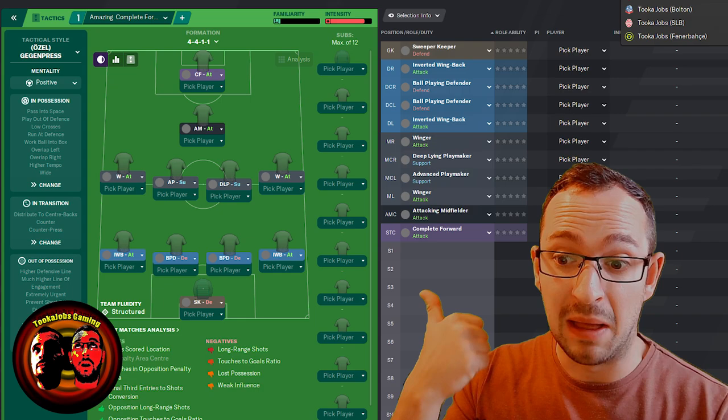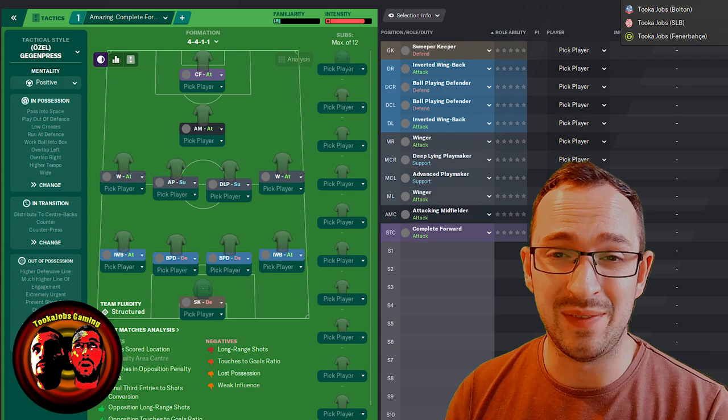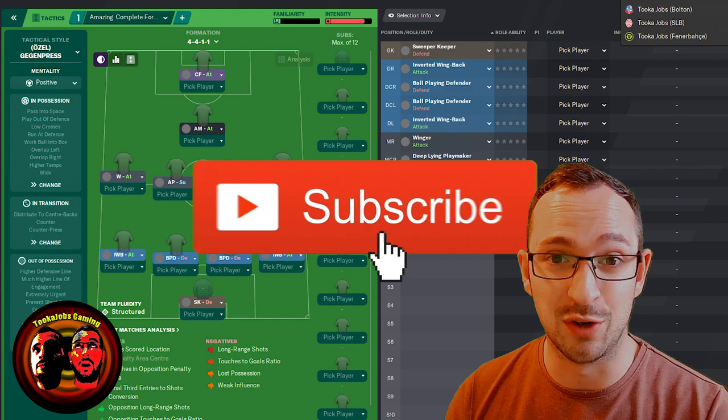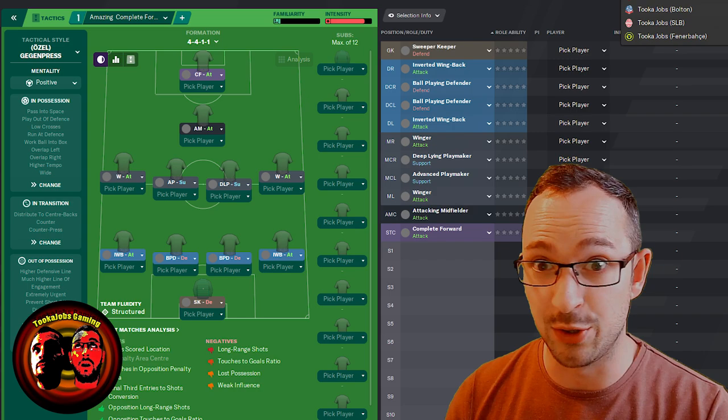What's going on everyone? This is Tucker Jobs Gaming. The tactic behind me is Ozturk's Amazing Complete Forward tactic. I'm doing this because Ozturk himself actually contacted me on one of my previous videos asking me to do a test video on this one. I was pretty chuffed about that. I've previously done his Albatross tactic which I use in my personal games, so I was happy to do it. Stay tuned for the instructions.